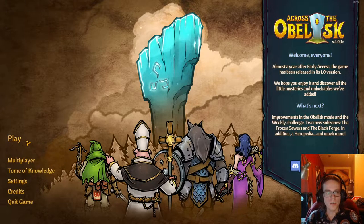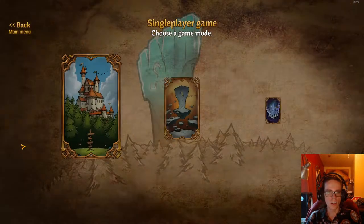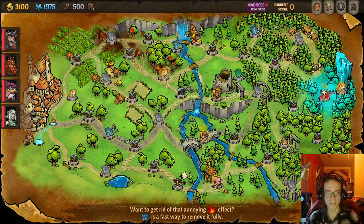Hello and welcome to my second Across the Obelisk guide. My name is Foxplosion and today I will be showing you the best route for score for Ebb 16. I currently have a high score of 101,000, so let's get right into it. First we'll show you Act 1.